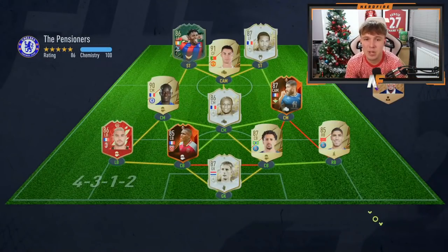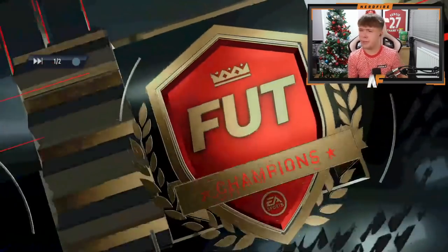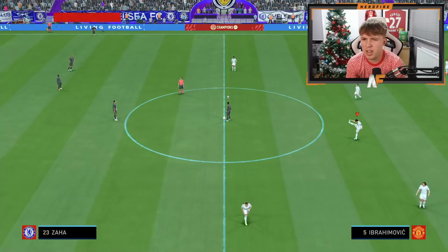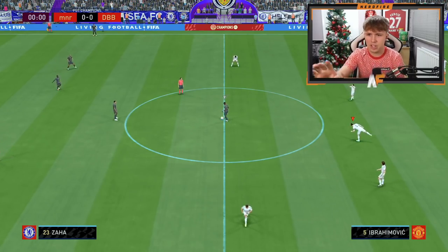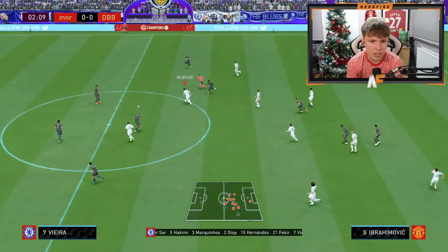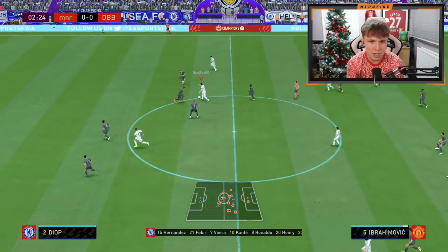Our first glance review with Ibra — let's give him a go and see what he can do. Opponent number one's team has Ronaldo, Zaha, Vieira — some good players. I've just realised I've left Ibra as number five as well — I apologise, I should have changed his number. Here we go, Ibra's first touch for us.